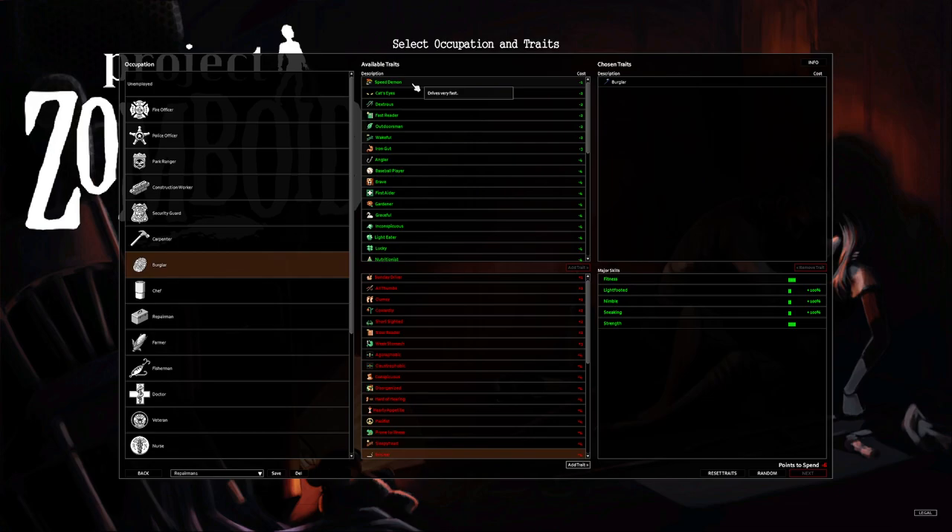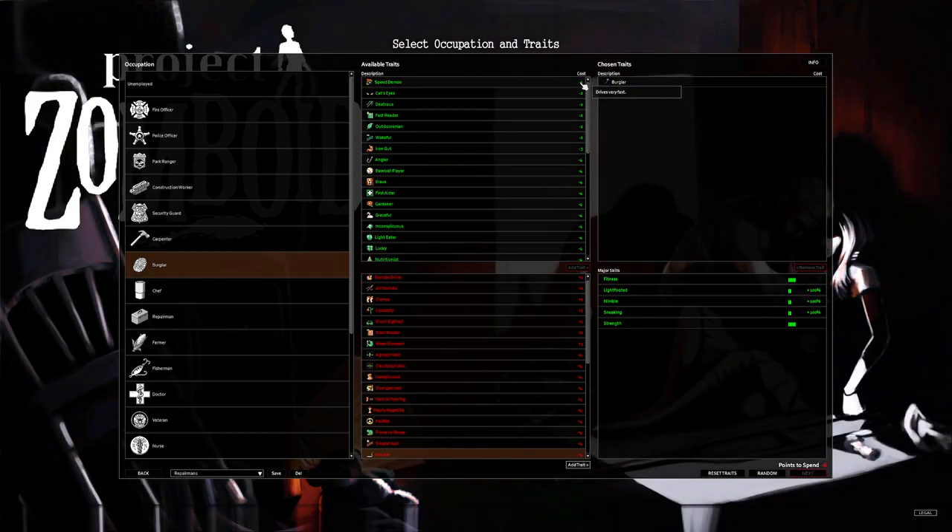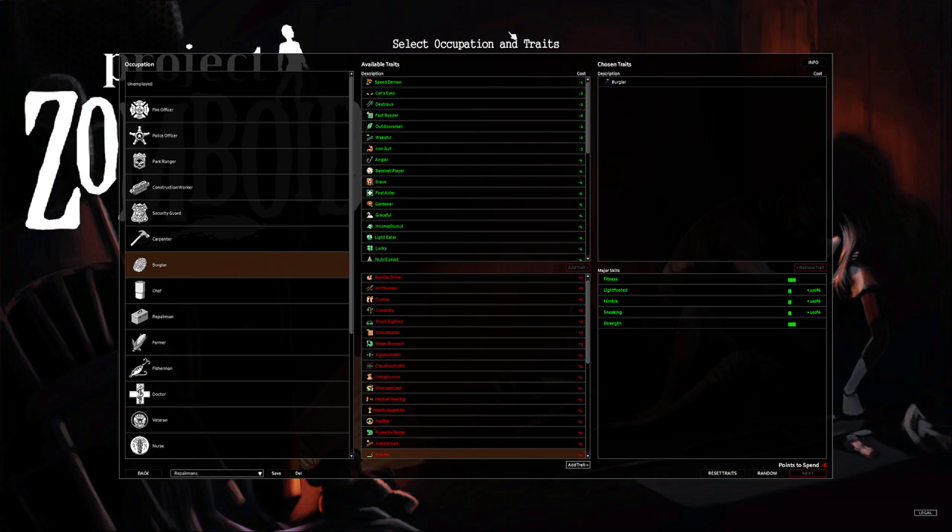Speed Demon is actually pretty nice — if you get stuck in a horde or off-road, having faster acceleration can get you out of a lot of tight spots. For just one point it's worth it. Cat's Eyes gives better night vision. Dextrous is more of a want than a need — it allows you to transfer inventory items quicker, but I like it because I hate waiting for transfers. I would never take Fast Reader — in single player, just read the book and hit fast forward. Do not take Fast Reader, it's a complete waste of two points.